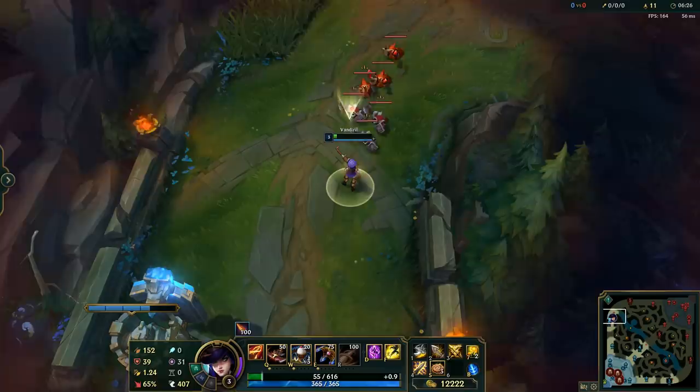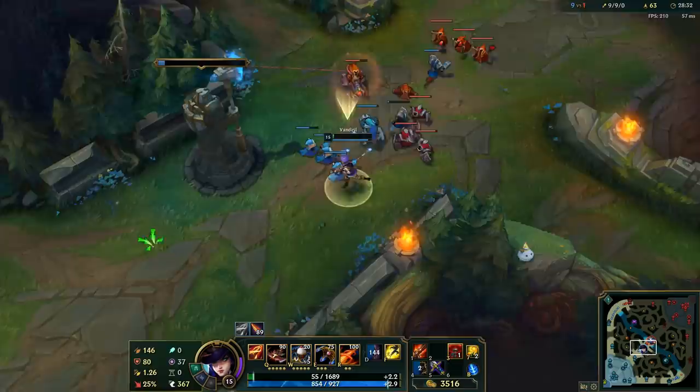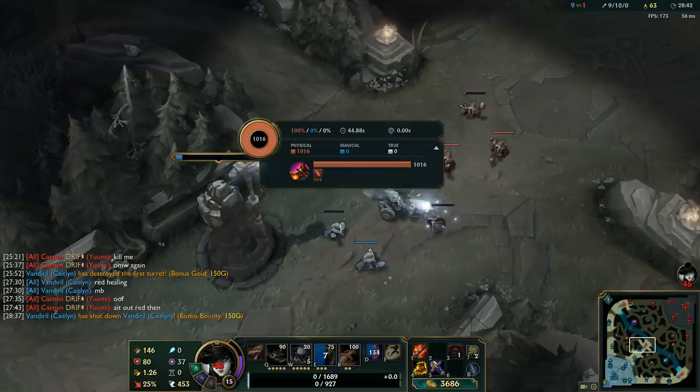Now you can see me being low HP and doing the same — and voilà, I actually killed myself. But without having the shutdown gold, it isn't very impactful. Let's see it with the shutdown. Now you can see I'm just getting the gold for hitting myself like this. Not gonna lie, that's a pretty weird interaction.